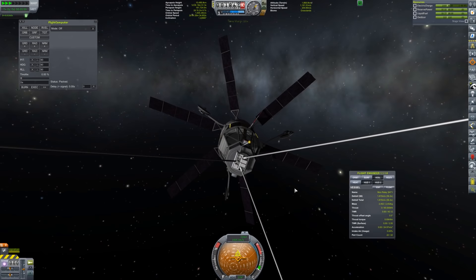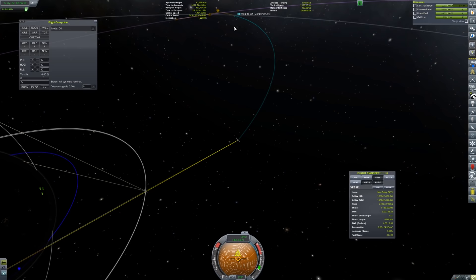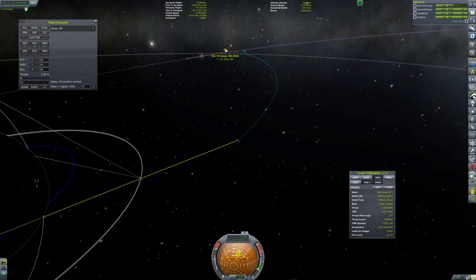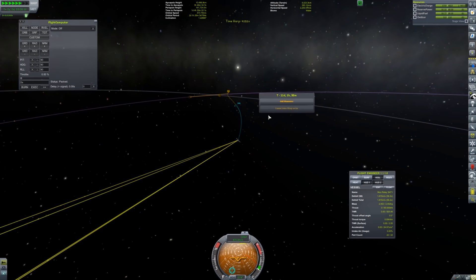This satellite is on its way. It's going to reach the Moon in five hours — that's actually pretty quick. Let's just warp to the sphere of influence change. I love that feature, it's so great. Now we're on an encounter with the Moon and we have multiple satellites connecting to us, which is really great.